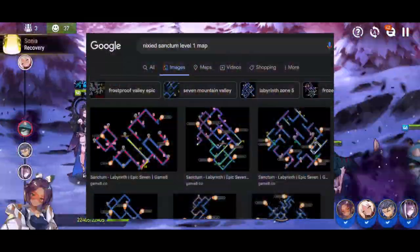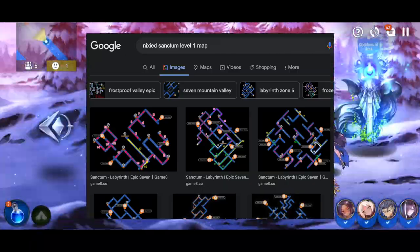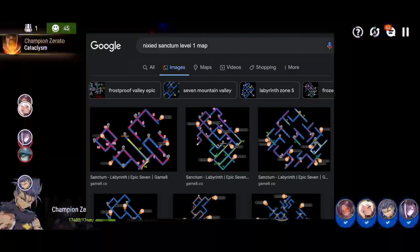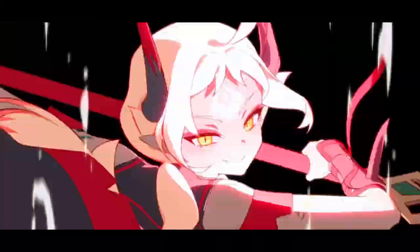I'm not going to get too much into pathing because you can just Google the name of the labyrinth, the level, and the word map, and there will be dozens of maps with arrows and pathing so you can figure out the optimal way to go through it. What I am going to get into is things you should do.